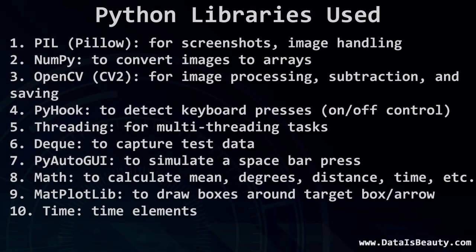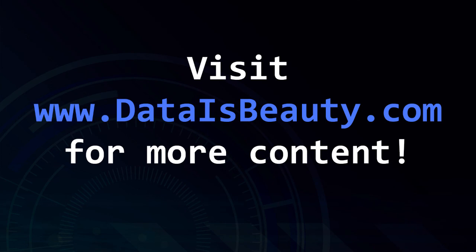The Python libraries used were: Pillow to take screenshots, NumPy to convert screenshots to mathematical arrays, OpenCV (CV2) for image processing, PyHook to detect when to turn the script on and off, Threading to watch for key presses, and Deque to store and record test data. In summary, this was a very fun project — I thought it was impossible, but I went for it and it was a ton of fun. Thank you for watching, and if you have any questions please let me know.